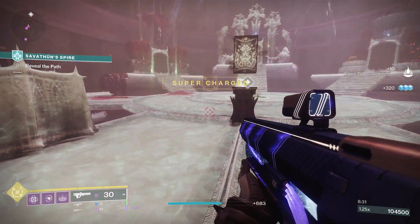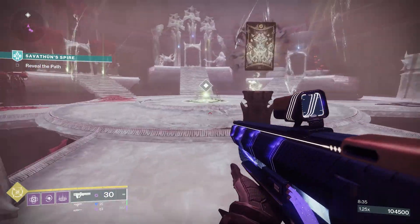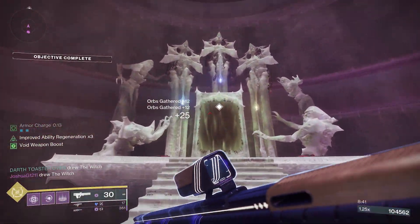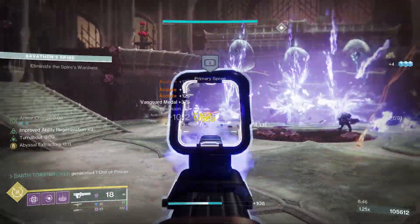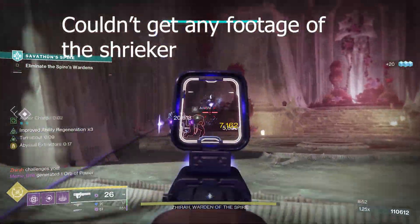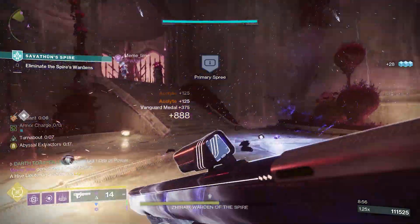There are two chests as of week one, and according to this triumph we'll see more — it says there are four, so I'm assuming next week we'll see one more and then another week after that. The Shrieker can also spawn in the boss room of Savathun's Spire, which can give you some random loot including a red border weapon. The Shrieker spawns randomly, so keep a lookout for it. You can kill it pretty easily with, like, a Chaos Reach or a Nova Bomb.